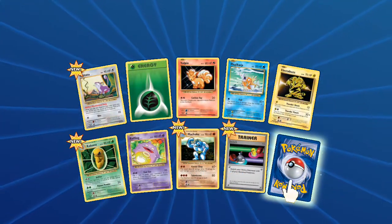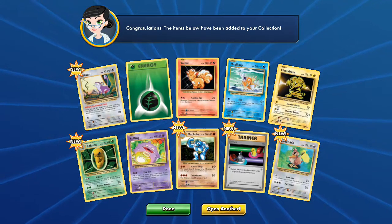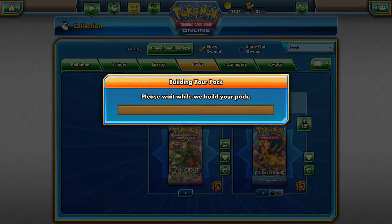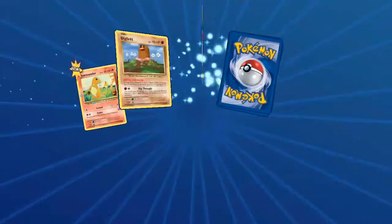First one is a Farfetch'd. All right, first pack wasn't that great — Kuna, Coughing, Voltorb. Let's go for another pack. If you go back and see my last one, you're gonna see my favorite Mega EX opening of all time.